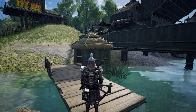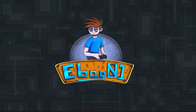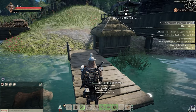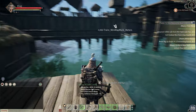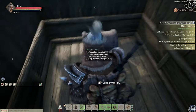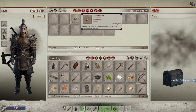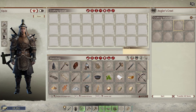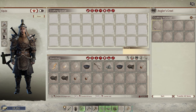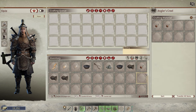Here you can see I've got my fishing trap built, a little dock, and a fishing hut with a bunch of fishing bait. I did create a bunch of bait, and the idea is that you load up this fishing trap with a bunch of bait. I've got a couple of stacks here.